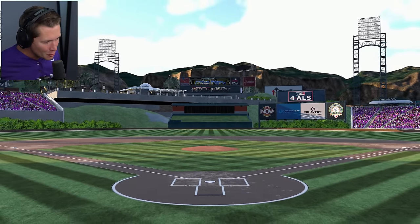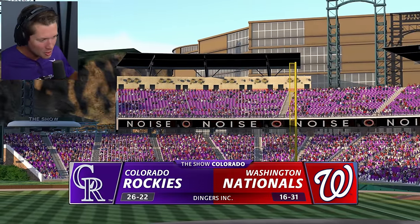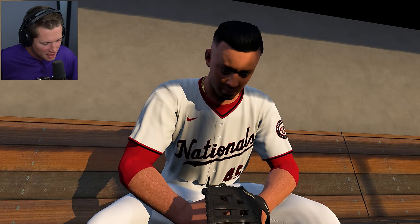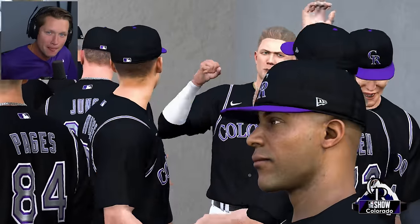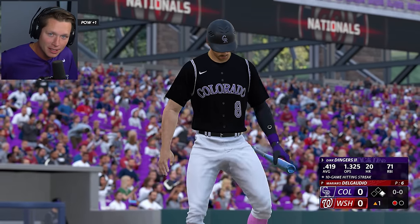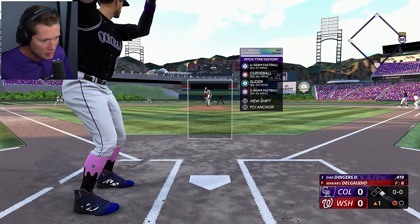What's up guys and welcome back to MLB 23 Road to the Show. We have a very exciting episode ahead of us today. Welcome to Littleton, Colorado. This is a little suburb just outside of Denver and we are going to be playing at our home away from home. This is Dinger's Inc. This is a custom stadium and this is the smallest stadium that you can make in this game. We've got the shortest distance to the fence, we've got the lowest fence possible.